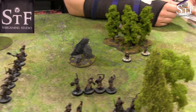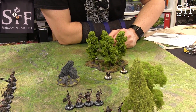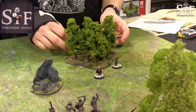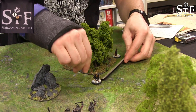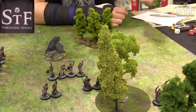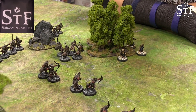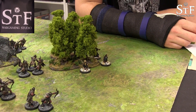Turn five priority goes to evil. Boromir calls a heroic move to counter. With the captain now in position, a hobbit might be snapped up this round. All the Uruks are gaining ever closer to the hobbits, with Boromir lapping around behind the wood to come in and defend them.